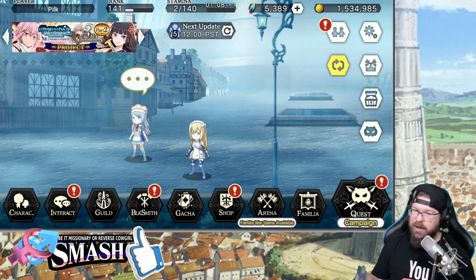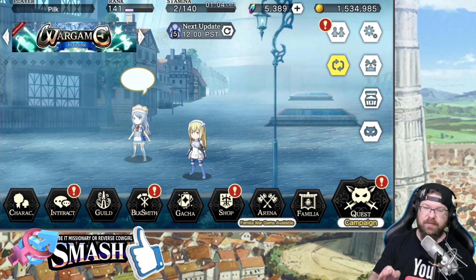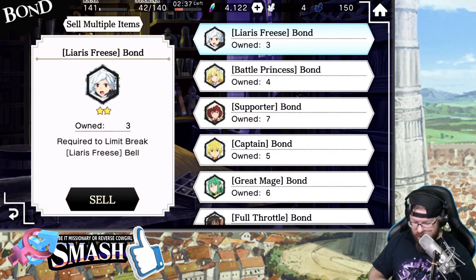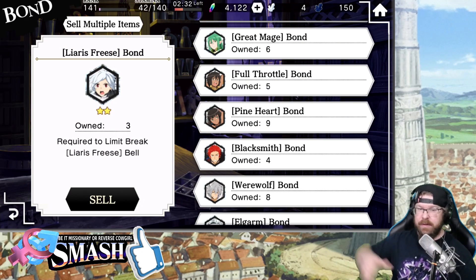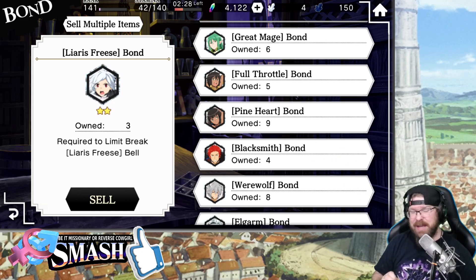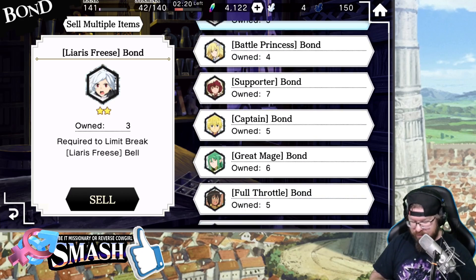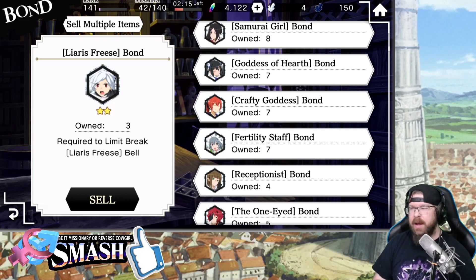One of my absolute favorites: if you go into inventory and bond, every single 2-star that you max limit break is going to be 80 Iris. There's a ton of them in here. I wouldn't suggest maxing all the way through leveling them up — what I like to do is put in the last bond but leave them at level 76, just max limit broken. You get the Iris for dropping the bond, and you get 10 Iris per limit break as well.